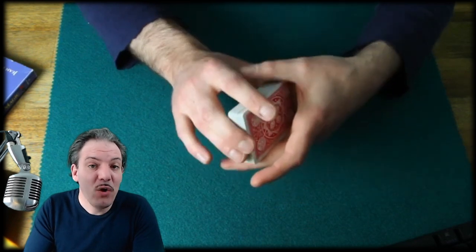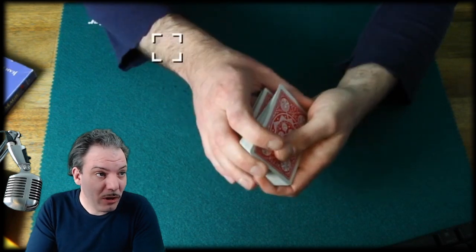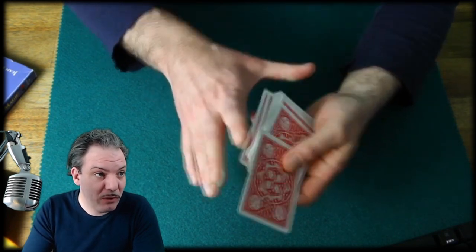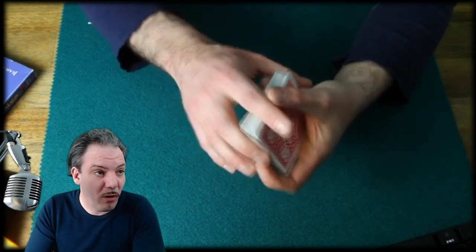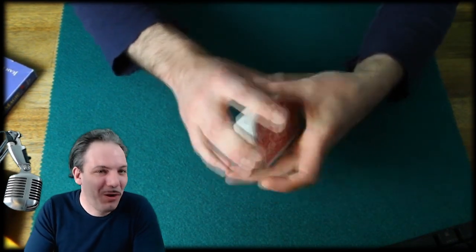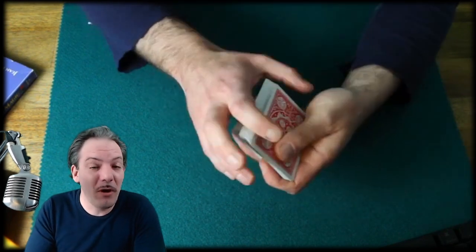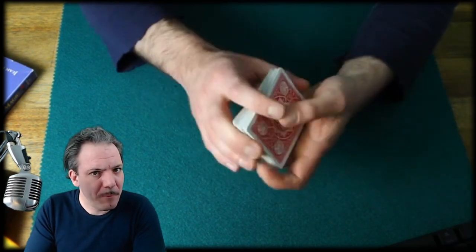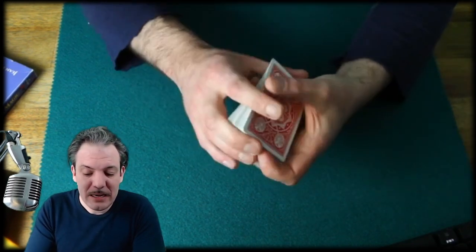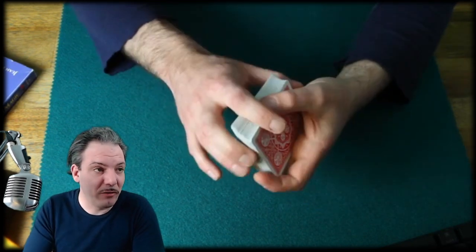You can practice this without shuffling the cards. Break the deck in half, out-jog the portion, grab the lower portion and throw it on top. You can do this all through the day, and if you speed this up, it already looks like a really riffle shuffle. So practice that, and once you've got the knack of how to get this out-jog and how to catch the lower portion, you can add the shuffle to it.